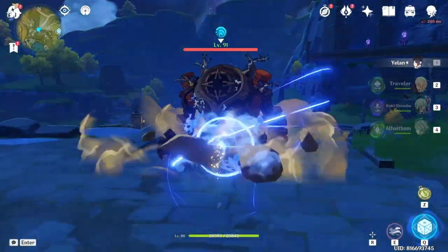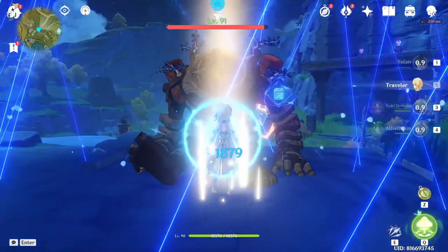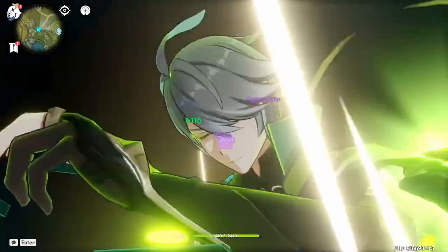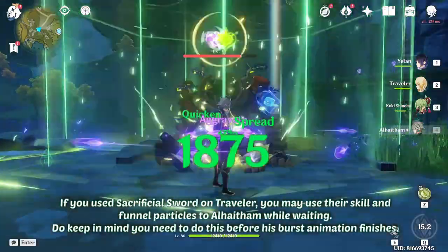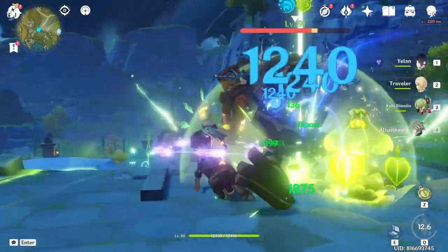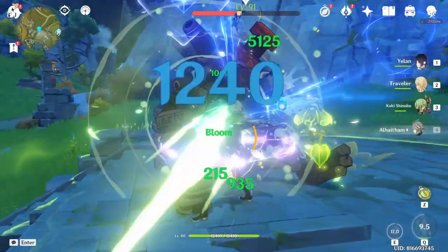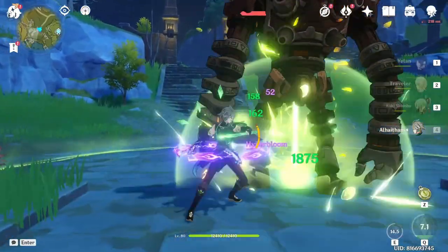For the Traveler rotation, start with Yelan's Skill and Burst, then switch to Traveler and use their Skill and Burst. Switch to Kuki and use her Burst and Skill, then switch to Alhaitham and use his Burst. Wait for his Burst animation to finish, then do three normal attacks and dash. Do three normal attacks again and use his Skill, then do three normal attacks and dash. Lastly, do two normal attacks and one charged attack.